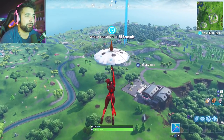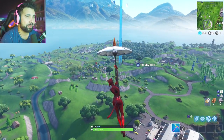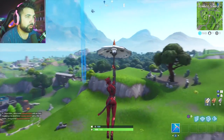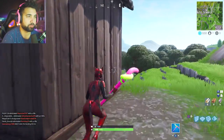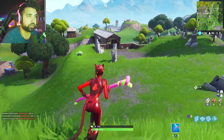Anyway, back to the main topic — going back to the star. I think I might have landed a little late, which is never a good thing. You have the crown tomato right there, which is Tomato Temple; you have the encircled tree, which is that big tree circled by stones; and then you have the giant rock man, which is the rock statue by Wailing Woods.